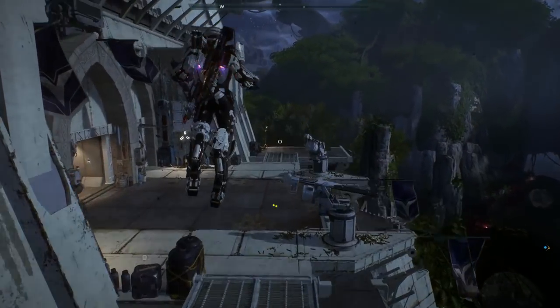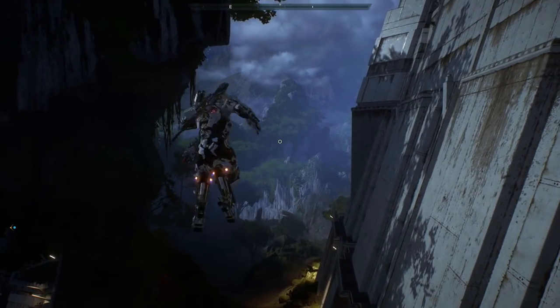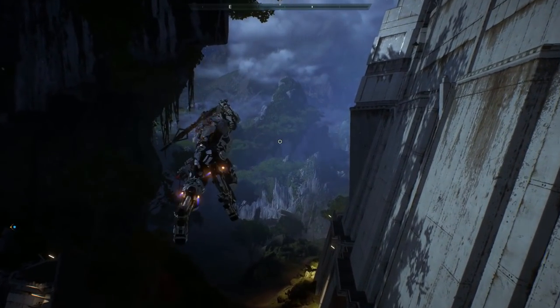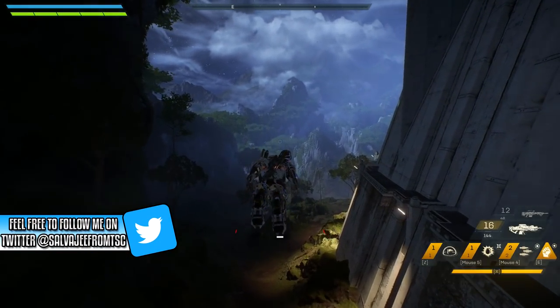Tip number 20: jump, melee, then jump again to cover a pretty decent distance with the Ranger. Tip number 21: you absolutely want to maximize your flight time. With the Ranger Javelin, you can jump, dodge, melee, jump, then dodge and then activate flight — this is basically going to let you cover a big distance before you actually have to start flying.